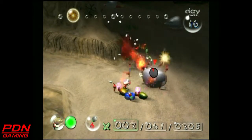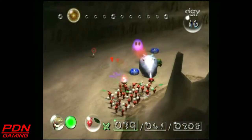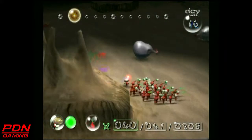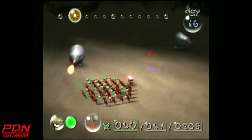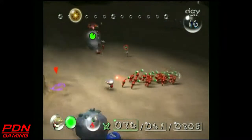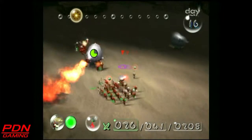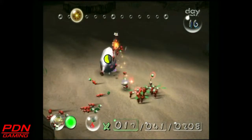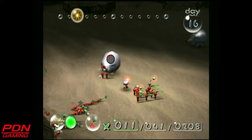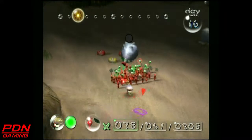Come on guys, take him out — you've almost got him. The reason you want to be careful about fiery blowhogs facing the water is that when they do that attack where they knock your Pikmin forward, they can send your Pikmin into the water. And as we've established, red Pikmin do not handle water very well at all. So we need to take care of at least this guy, and then there's at least one more fiery blowhog I want to take care of.